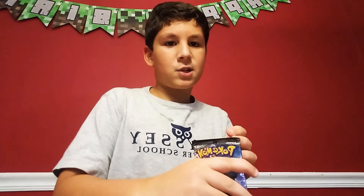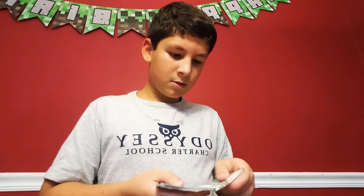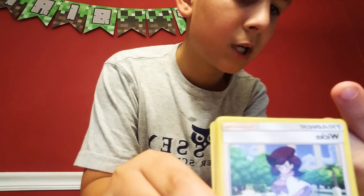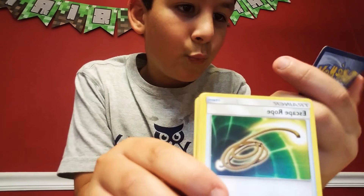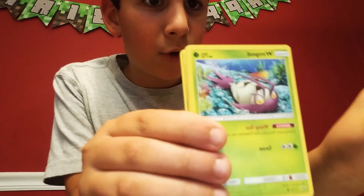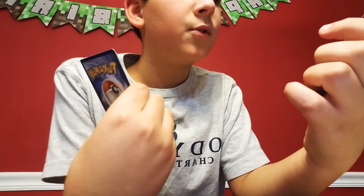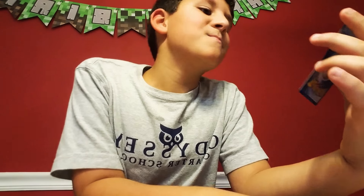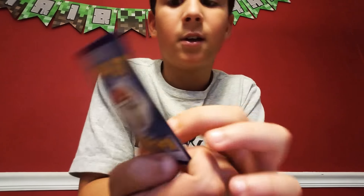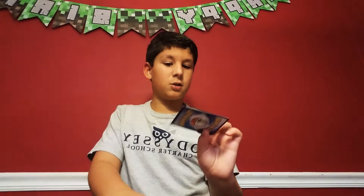Now we're going to do Burning Shadows - it's the Marshadow set. I actually have 10 minutes left, I can do this. We got another one of those good foil wrappers! We got a Wishiwashi, a Wiki, an Escape Rope, Alolan Graveler, Luvdisc, Meowth, Alolan Vulpix, Wimpod, Turtonator Printing Spray, and Bodybuilding Dumbbells - the golden card! This is one of the rarest cards - it's golden and it's a full art. If you have one of those price guide books, you can look this up. I'm getting really lucky today!